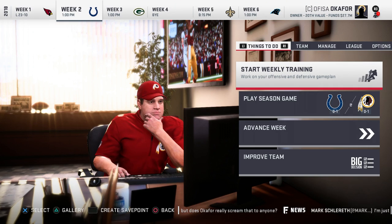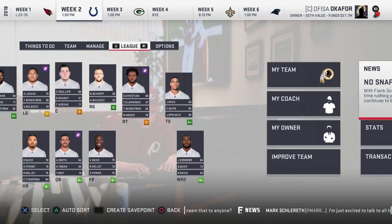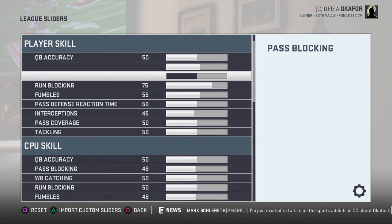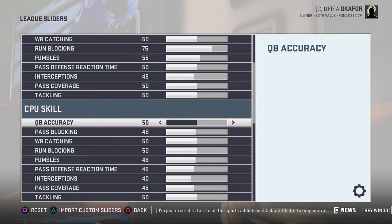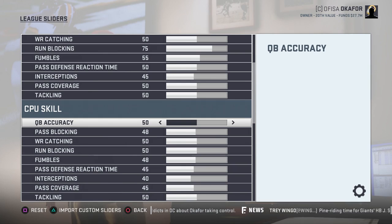Let's go ahead and adjust the sliders a little bit. One thing that was definitely noticeable — it is very, very difficult to move the ball on offense through the air. Pretty much any route down the field over 10 yards is covered 95% of the time. The 4% of the time where it's not covered, you're getting sacked because of a blitz, and you don't even have time to watch the routes develop. Then there's that 1% chance where you can get a completion.